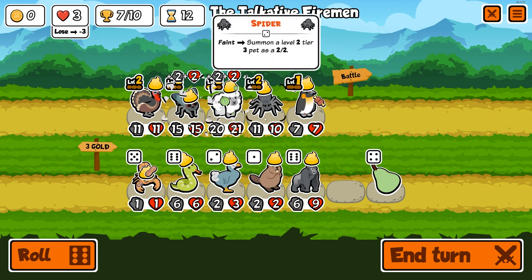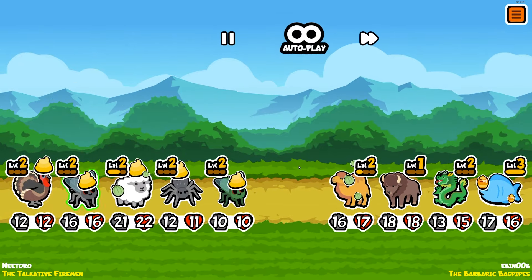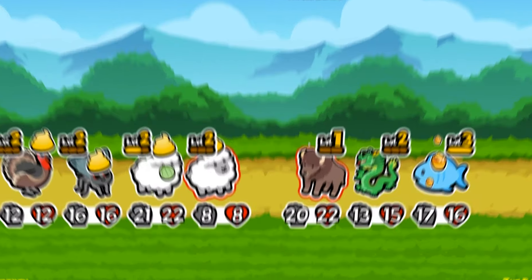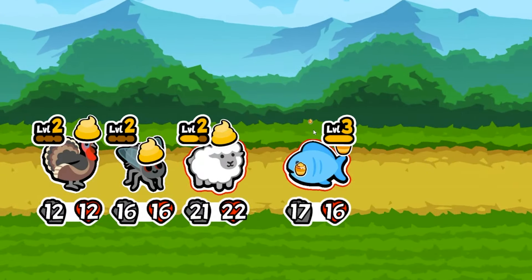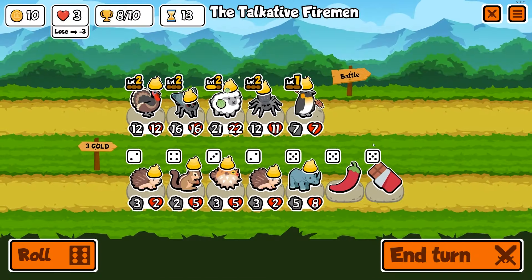That's perfect — everything is plus one plus one. We're not getting any penguins, man — we need some penguins. The fly's gonna fly! Damn, it was a bad time to summon a fly. We got sheep again — holy hell, we're destroying this. This isn't even remotely close. Hopefully we don't run into any rhino builds.